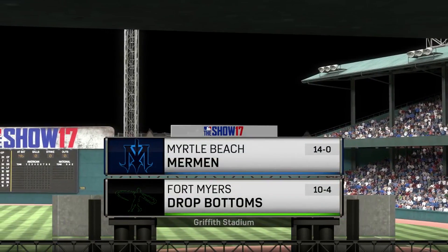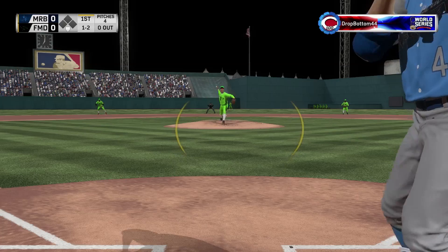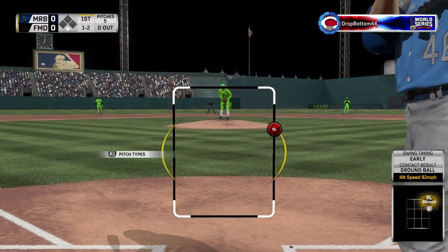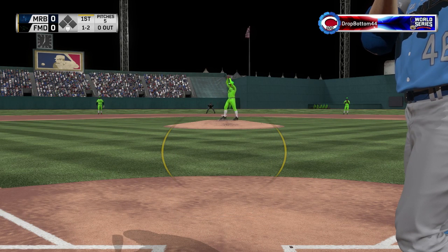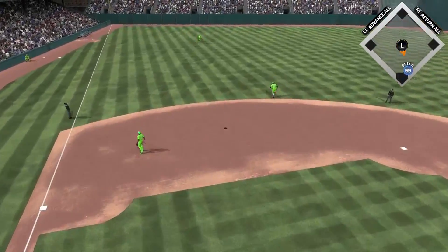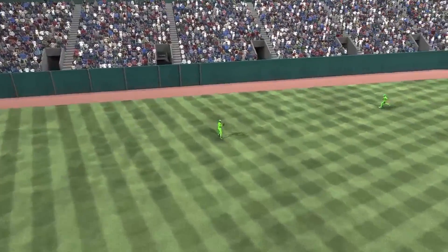Hey guys, what is going on? This is CardinalBird5, and today I have a special gameplay for you guys. I didn't record until after the lineup screen, but this guy had Pepe Alizar, he had the Molina, and he had a pretty interesting lineup. He was starting Bob Feller, and we are starting Ron Guidry again. This time we're not home — I picked Griffith Park last time and happened to play here again, which is kind of weird because I don't ever play at this park. It's really deep to left field.